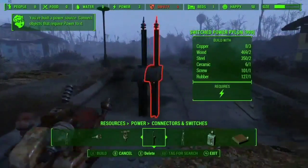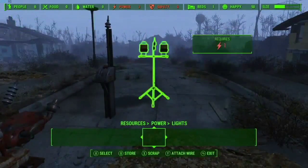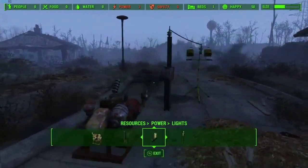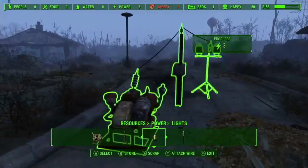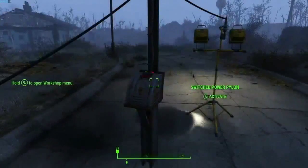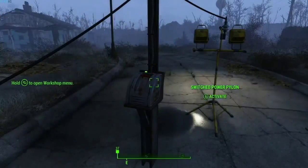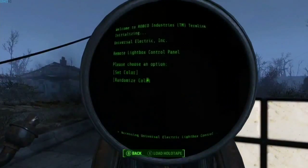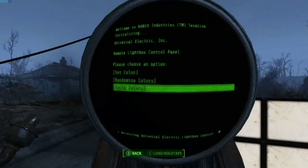The generators will power things through switches — lights and other items that require power. You run wires that connect them all, and again, it just works. You can also build your own terminals that hook into this power grid and control the various things the power lines are connected to.